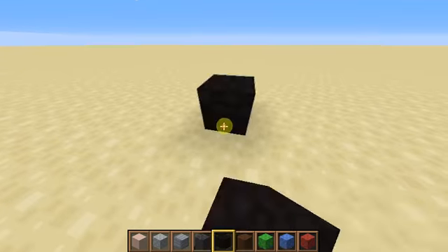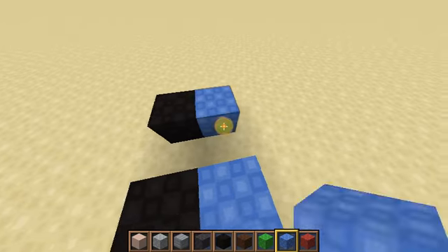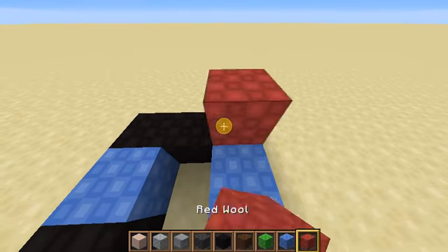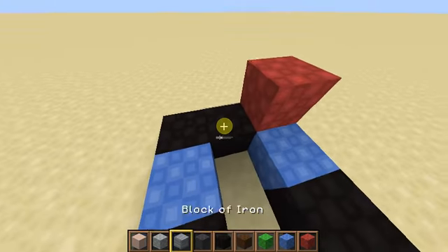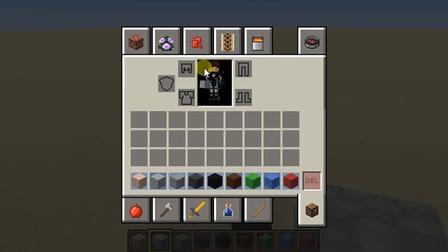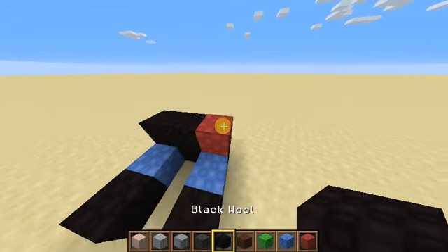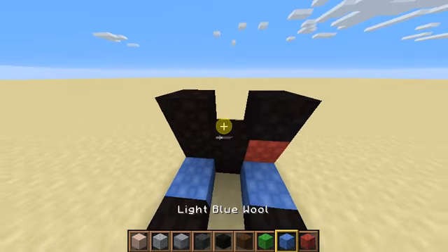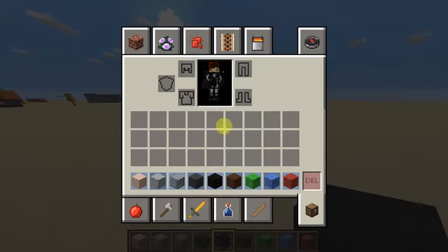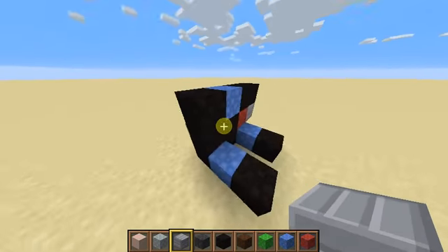I'll start off with some black for the legs, then go like this and like that. Then I have a piece of red here, and then I'll put the bit of blue there. Then I'll put some iron as my hands.